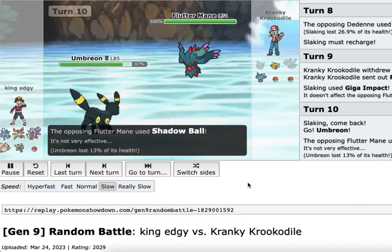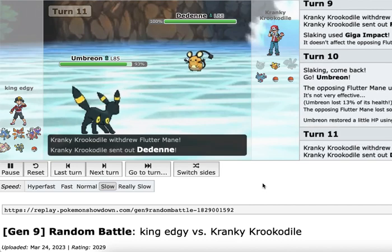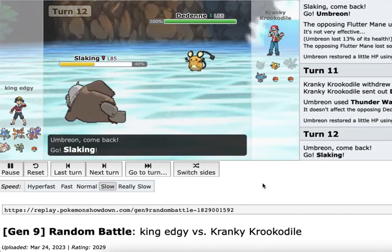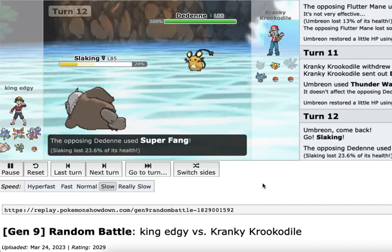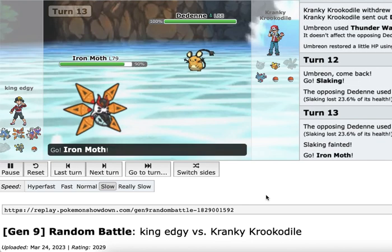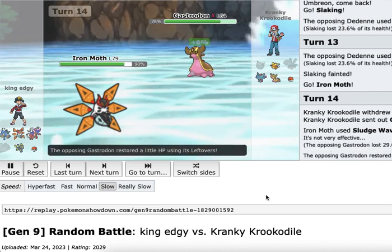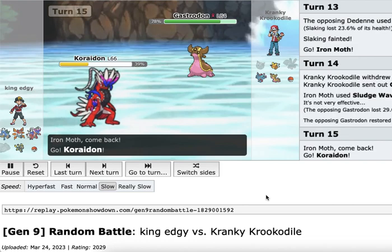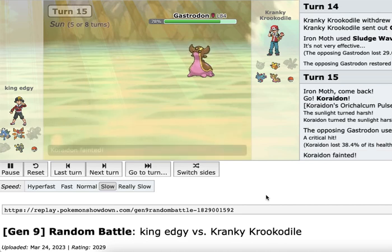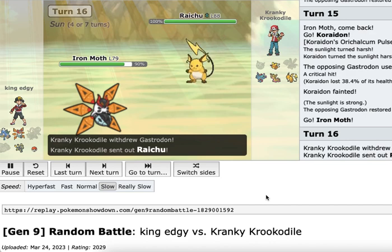We boldly went out into Umbreon — could have been Moonblasted easily, but we thought Cranky might suspect Iron Moth and go for a Shadow Ball. We don't get the Paralysis off, which is too bad. We're really worried about this Electric Mouse Dedenne because it does a number to Gyarados, and being Fairy type it also threatens Charizard. It's got 228 speed, which is really good. Unfortunately, Cranky also has Gastrodon, and our Iron Moth is Choice Specs so we can't switch moves to use our Grass type attack.